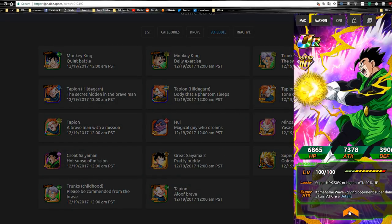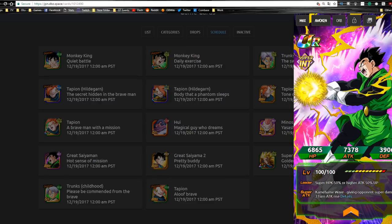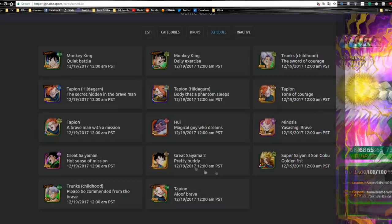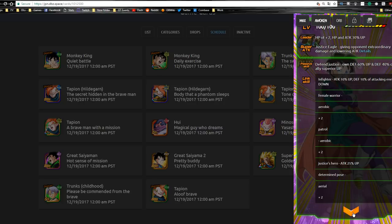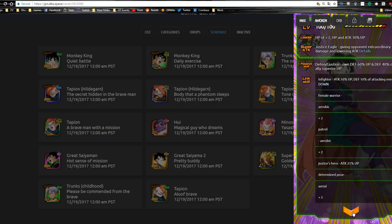Then we have the two Saiyaman — Great Saiyaman 1 and 2 — available in this data download as well. Great Saiyaman 1 does super supreme damage, increases attack for three turns, gives his own attack plus 40%, and gives attack plus 20% to all super allies. And my waifu Videl — Great Saiyaman 2 — has two key and attack plus 30% up, does extraordinary damage, lowers attack, has defense 60% up for herself, and defense plus 40% for all allies, which is a really nice defensive buff.